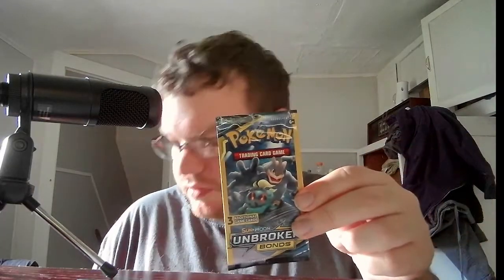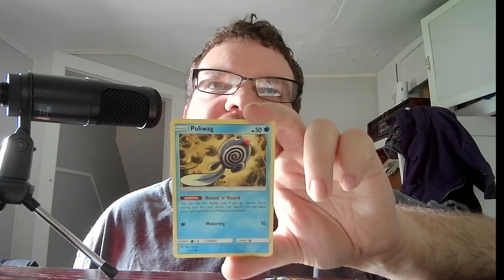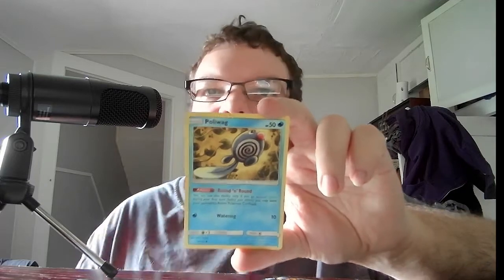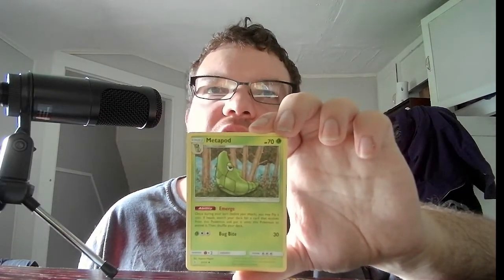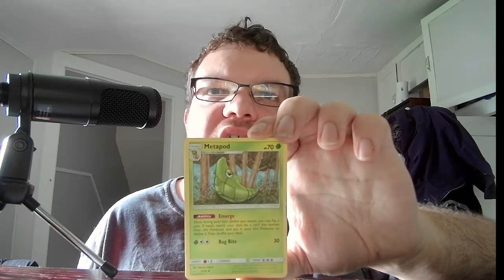Next we have Unbroken Bonds with the Marshadow and Machamp combination. We have Basic Poliwag, HP 50, Water. Ability: Round and Round — you can use this ability only if you go second; once during your first turn before your attack, you may make your opponent's active Pokemon confused. Watering, 10. And then we have Stage 2 Metapod, HP 70, Grass. Emerge — once during your turn before your attack you may flip a coin; if heads, search for a card that evolves from this Pokemon and evolve it, then shuffle your deck. Bug Bite, 30.